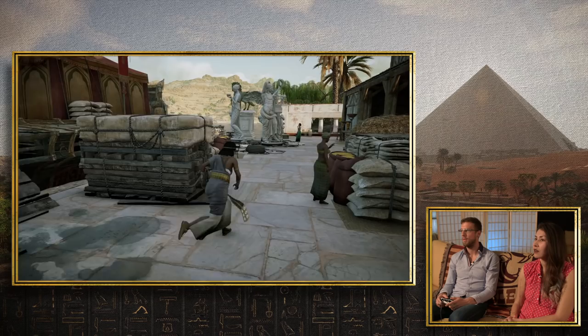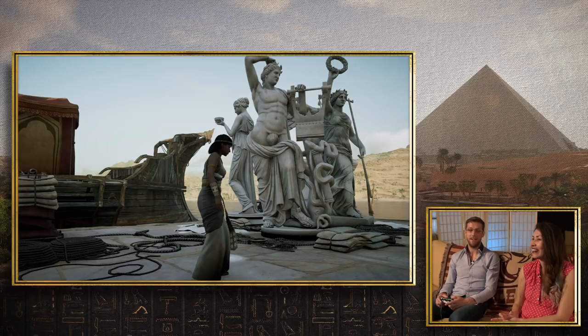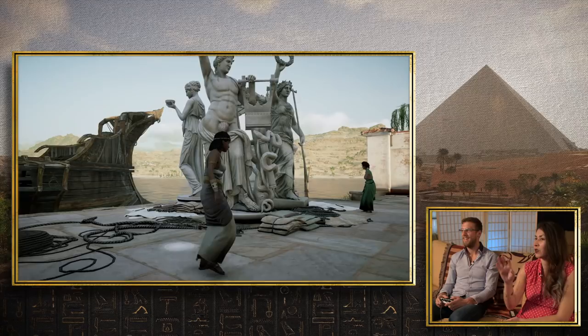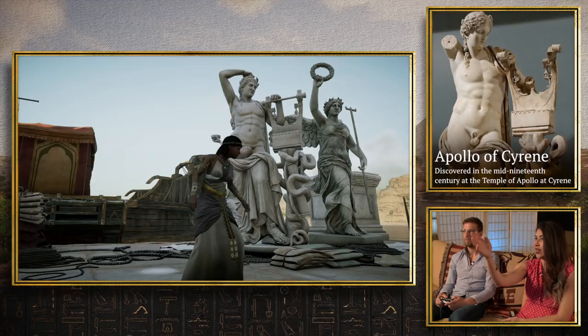That's the Apollo statue you were talking about — the Apollo, playing the sitar. He's been covered up — he's suited up for a teen-rated Discovery Tour. The one that's actually on display is in the British Museum, and it's broken, so you had to reconstruct it digitally. How do you figure out how to reconstruct some of these statues?